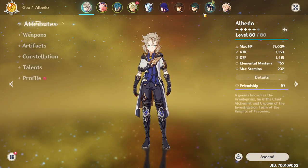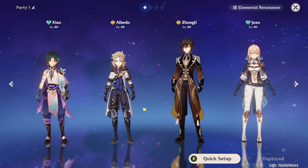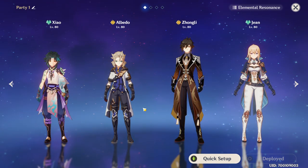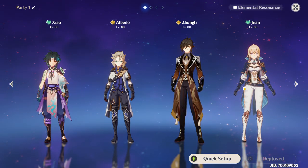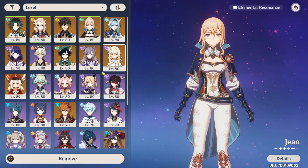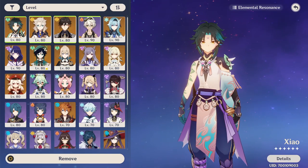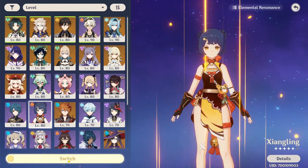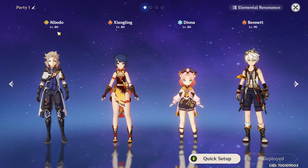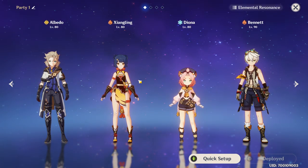Let's do a little showcase. I do enjoy having him on this team, but obviously this is not a free-to-play friendly team because there are four five-star characters here. What you can do is add Bennett here instead. You can also use a Yanfei, Albedo, and Diona team if you want it to be extremely free-to-play friendly — with Bennett as the healer and buffer. That team is actually pretty good.